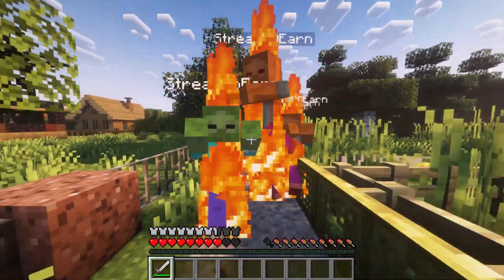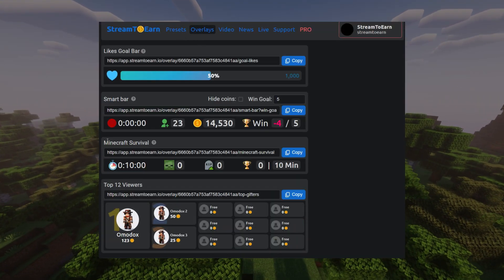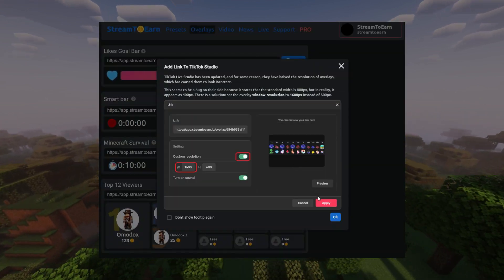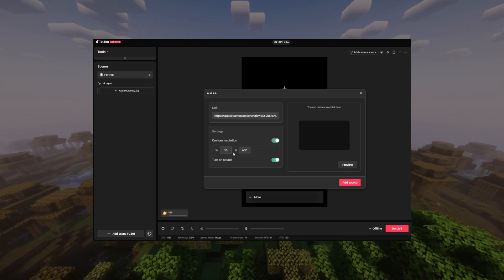Just running around and surviving in the world without a goal isn't as interesting. That's why we've prepared a new overlay for pro users. You can find it here and add it to TikTok Live Studio via the link. Don't forget to change the custom resolution to 1600 pixels.